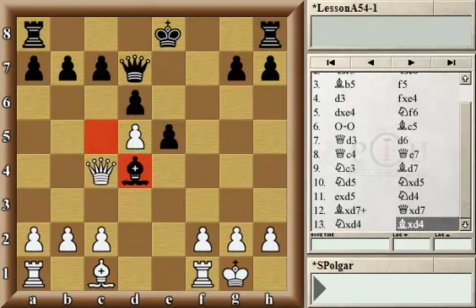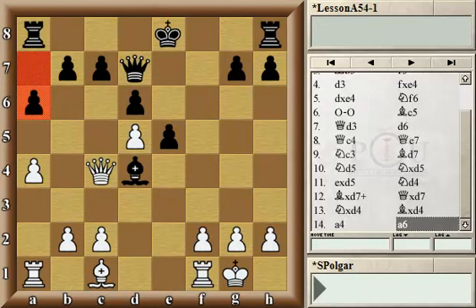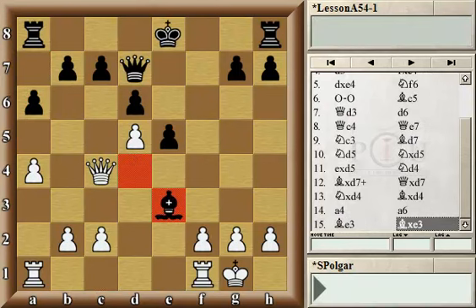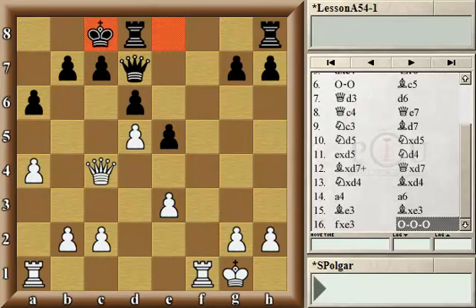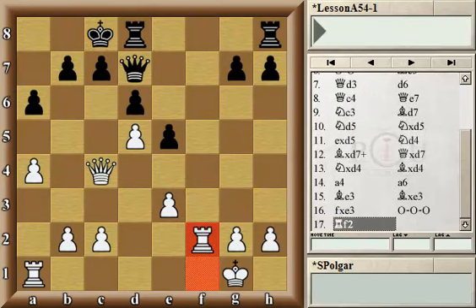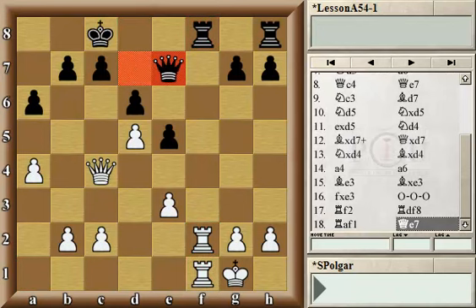In the game, the knights were traded first on d4 and then the bishops on d7, but it doesn't make a big difference. White played a4, threatening to trap the bishop with c3, b4, and then a5. So black needs to make space for the bishop with a6. Be3 forces the exchange of bishops. Of course, capturing on b2 doesn't look very good because the bishop would be pretty much trapped after Rb1 or Ra2. Pawn captures back, and black castles to the queenside — a pretty equal position.